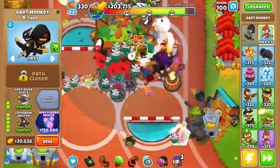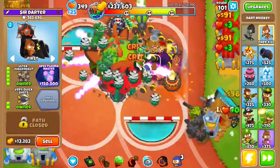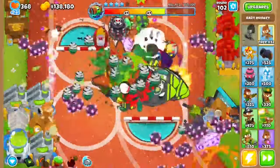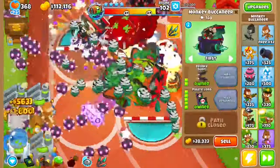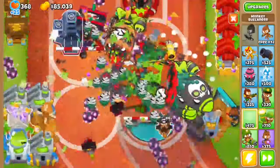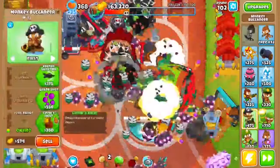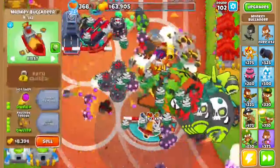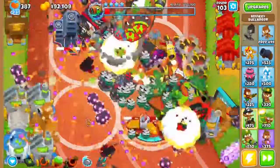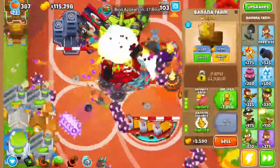Now start the boss. Once these get to 10,000 Pops — and make sure to be using your abilities when you can — once they hit 10,000 Pops, upgrade this. Don't invest any money in it. Get one of these to a Pirate Lord and the other to a Flagship with Pot Shots. Get this to a Trade Empire and get ones down here to Favored Trades. The boss should die really quickly now. Also get these to IMF Loans at this point.